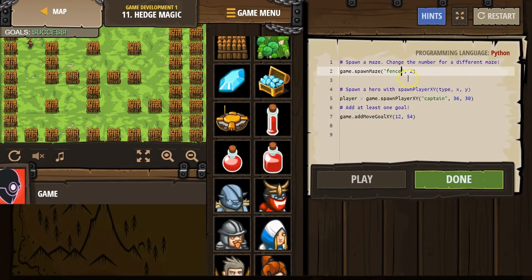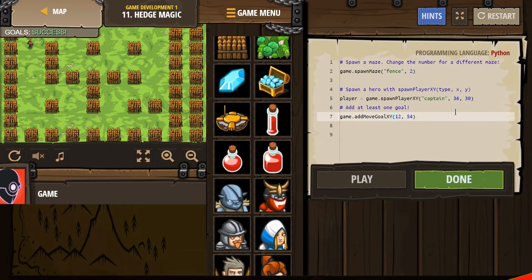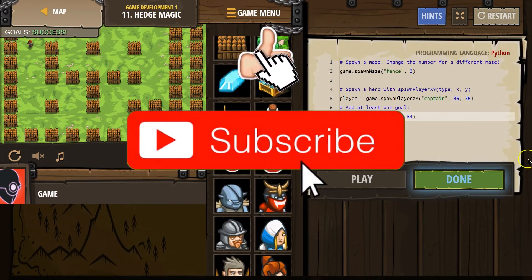So let's take one quick look at the code. We just use spawn maze, and the number changes the type. I changed that to fence. Spawn to captain. And then I set a move goal.